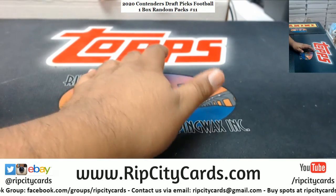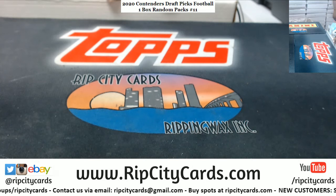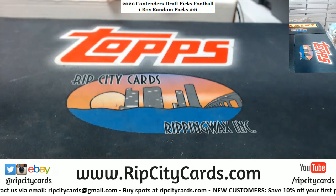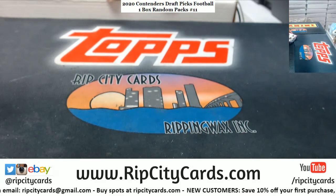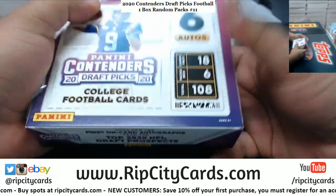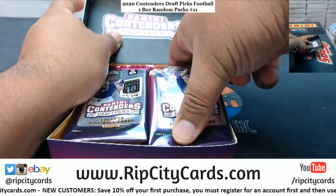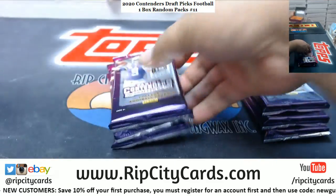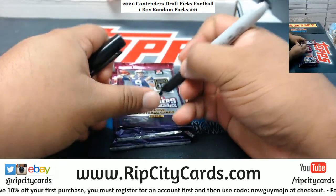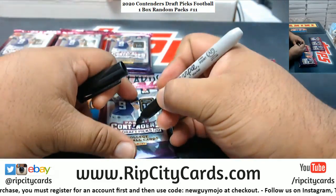We need to grab a box and see what's in it — gotta run the packs and all that. Let's grab the box, open it, and number the packs and see who gets what. We pulled a Tua autograph in a box of this last night — maybe Joe Burrow's in this box.